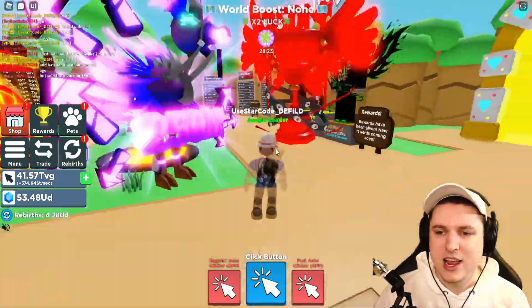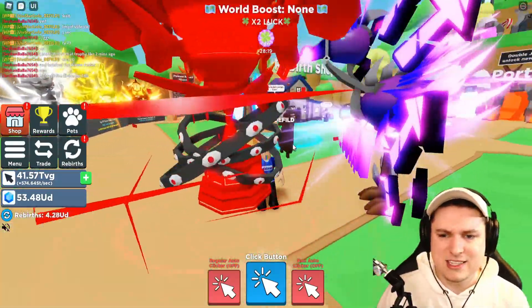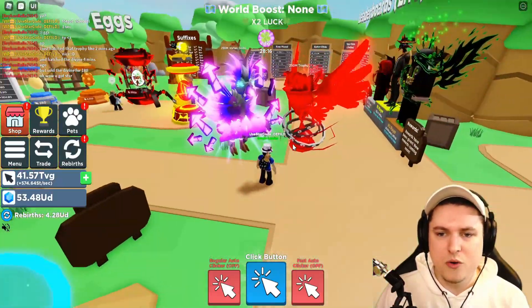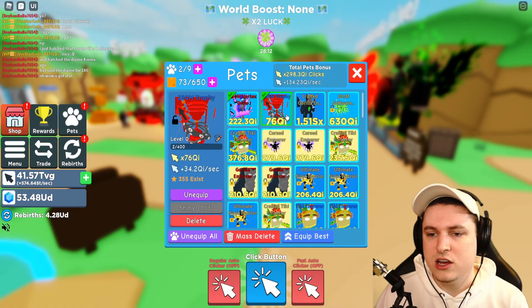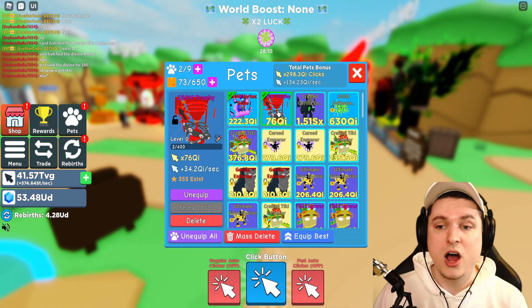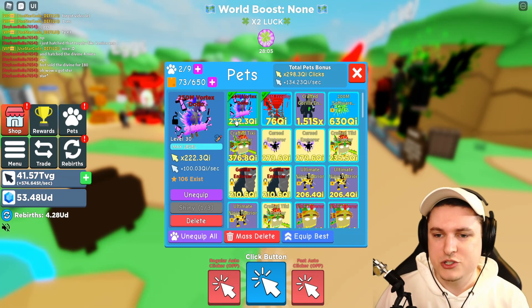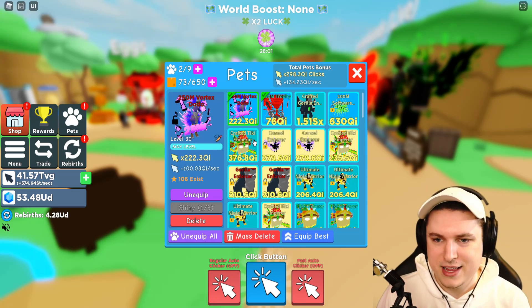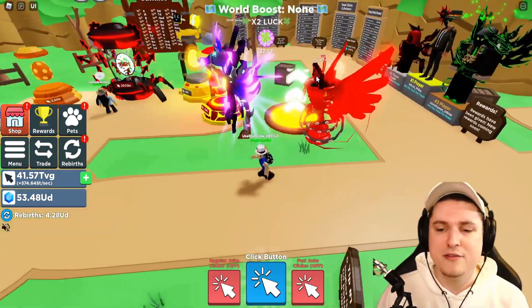Here are the two pets in all their glory. The 250 mil trophy looks a little bit scary - it's like eyes surrounding him. And we have the dodo on the left. These stats are going to be 76 QI, but that will run like 100 QI if you max level it. And then the vortex dodo is 222 QI. That is absolutely insane.